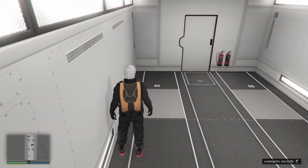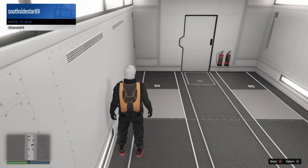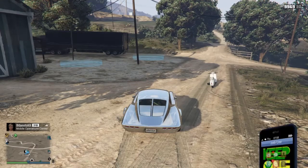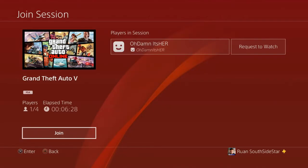Once it starts populating, they need to open up the interaction menu and invite you to the MOC. My friend just invited me, so I'm just waiting for the invite to come through. Once you get that invite from your friend for the Mobile Operation Center, just hover over it and then head over to your PlayStation button once again and join your friend.